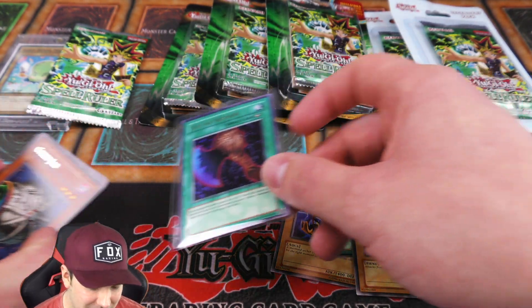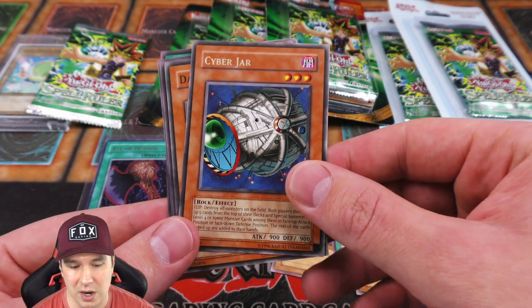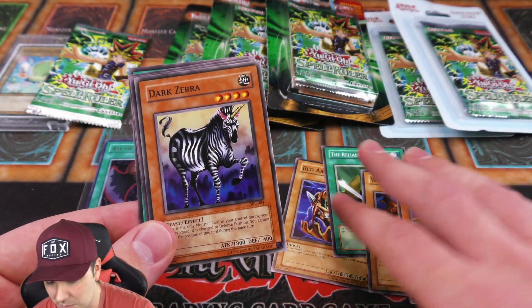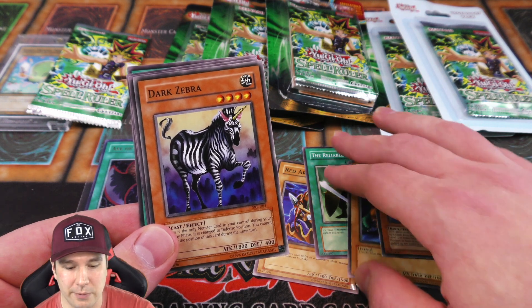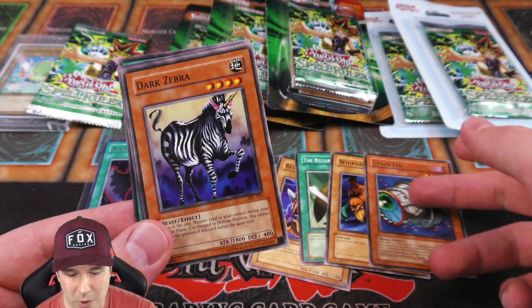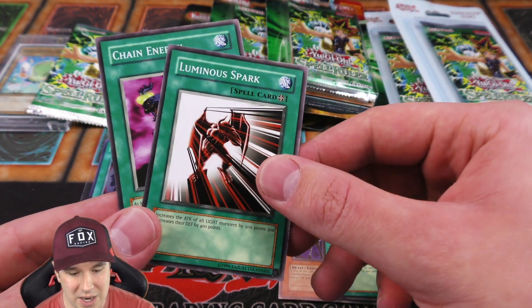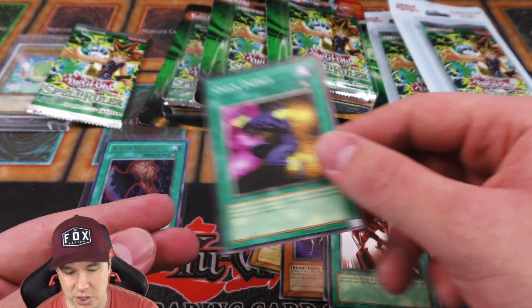We also have Cyber Jar, a really good flip effect monster. You flip it, destroy all monsters, pick up five cards and put any Level 4 or lower monsters straight onto the board, with everything else going to your hand. It's a really powerful card - it's been banned for a super long time.